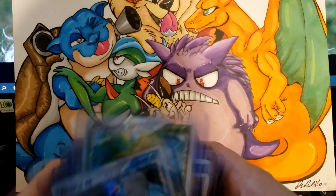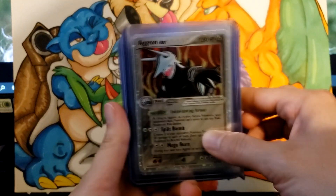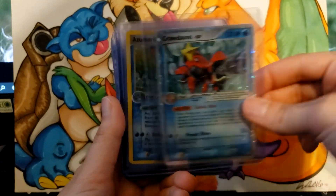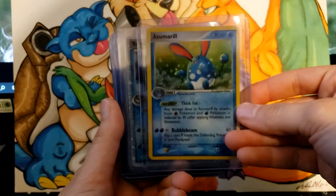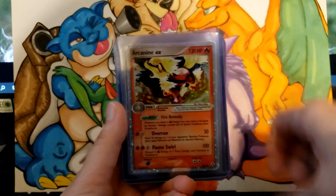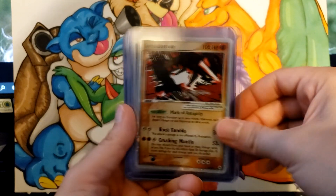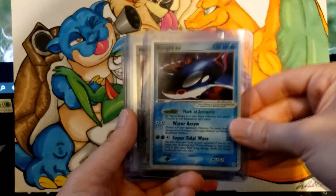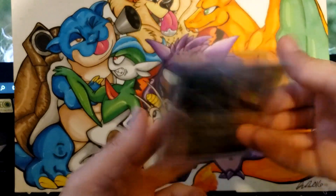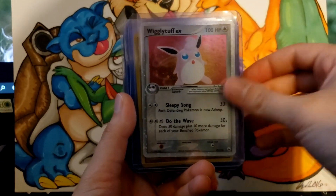Some more Crystal Guardians EXs — just the one Aggron. Holon Phantoms: Mightyena, Crawdaunt, Azumarill as the secret rare. Delta Species: Vaporeon, Flareon. Legend Maker: Arcanine, Armaldo, Walrein, Groudon, Kyogre. And Hidden Legends: Metagross, Ninetales, Regirock, Registeel, Wigglytuff the secret rare, Groudon.